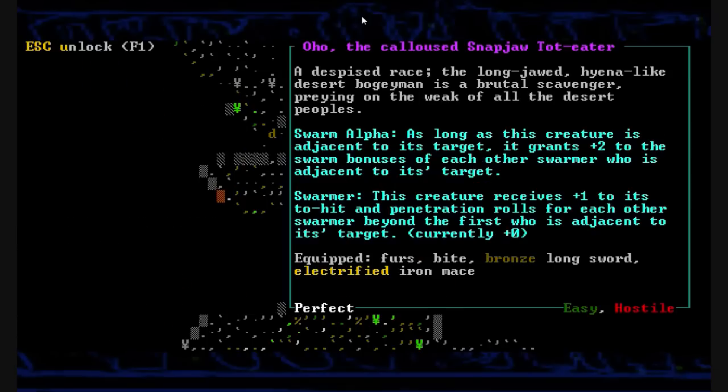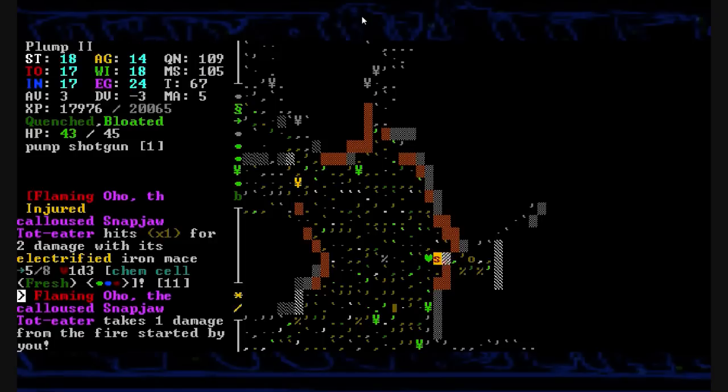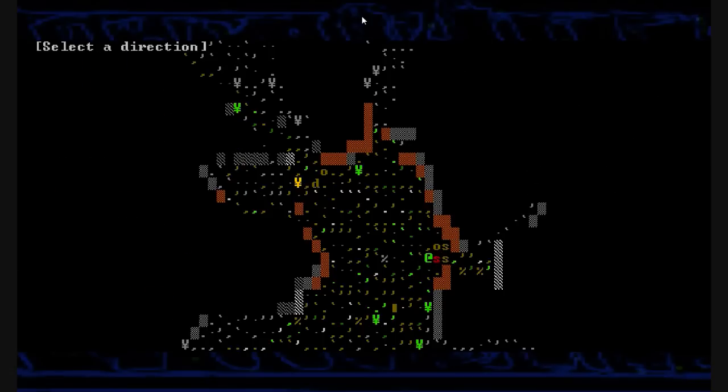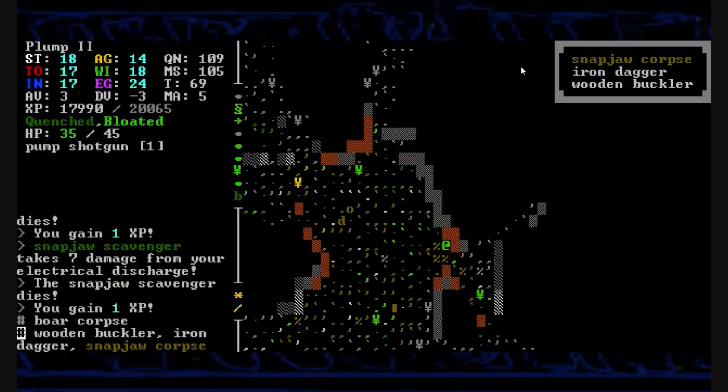We turn the corner and run face to face with the calloused snapjaw tot eater. He's got a bronze longsword and an electrified mace. Let's just shoot some fire — I can hit all four of them with that shot. Nice. Three of them drop screaming, instantly stopped in their tracks. Everyone gather round, I've got a shocking tale to tell you. We unleash a blast of electricity and that whole group just drops to the ground shaking.